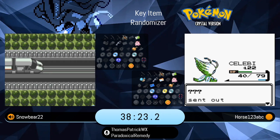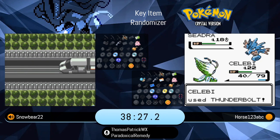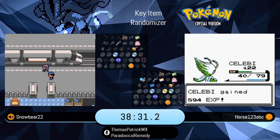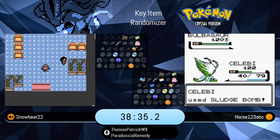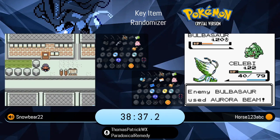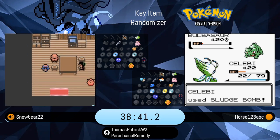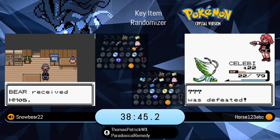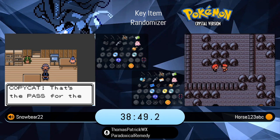Horse is already through the Kimono Girls. Snowbear is taking his trip to Kanto at this point. Horse has about an eight to nine-minute lead. That's Celebi just wrecking the early game, getting it out of the Headbutt Trees with an excellent moveset between Giga Drain, Thunderbolt, Sludge Bomb, and now having taught it Surf. That is a terrific moveset.